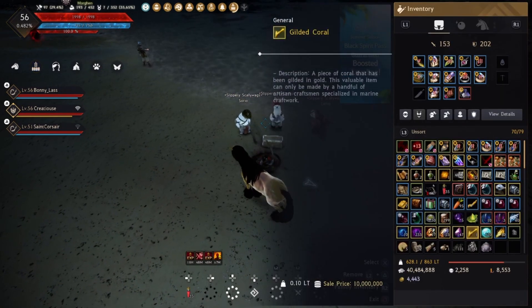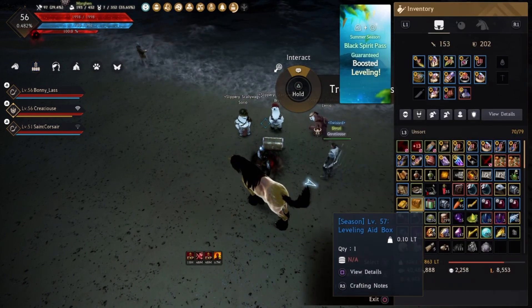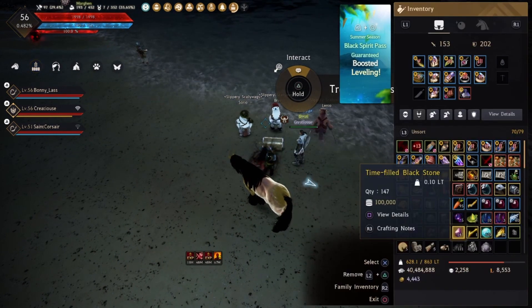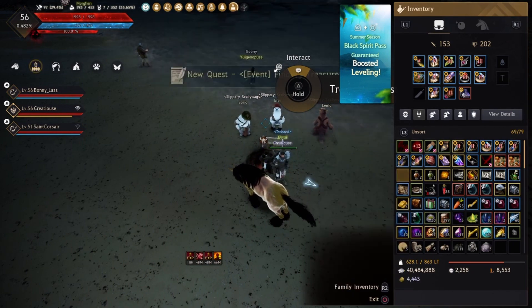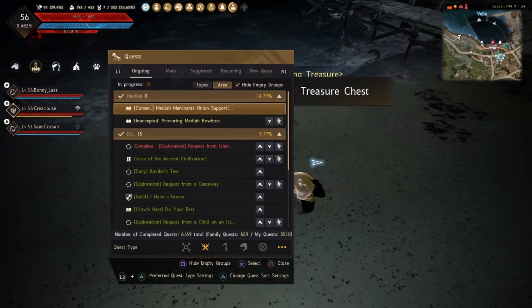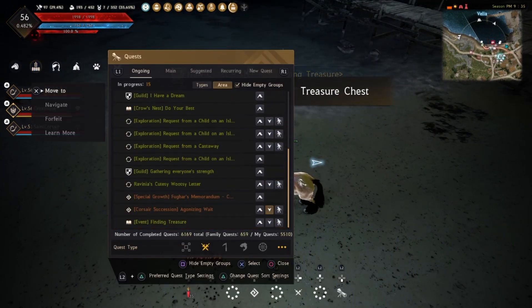If you pre-created, you would have this item in your inventory called the Velia Treasure Map. You can see it on the screen right now. You can go ahead and accept that — I believe it's in your in-game mail, so you've got to go into your mail and grab that one.